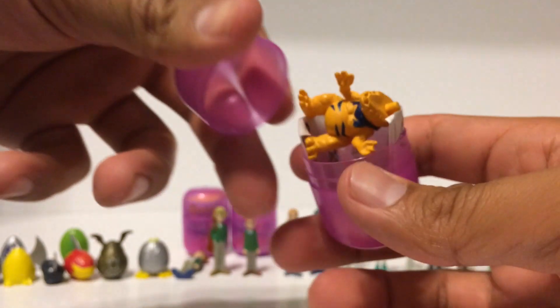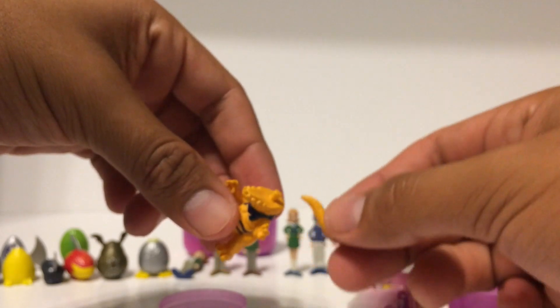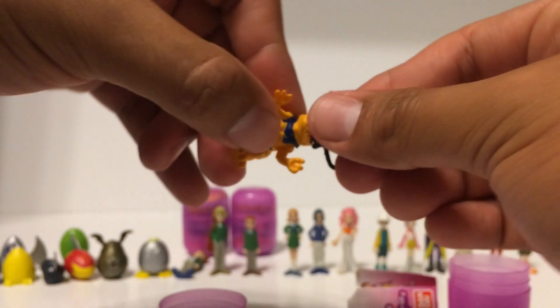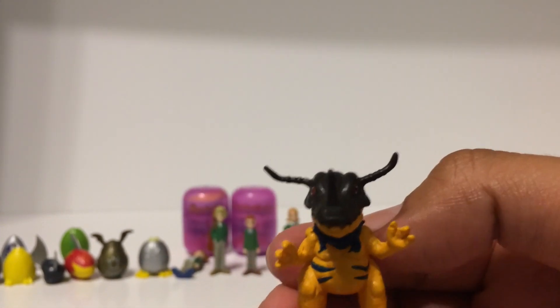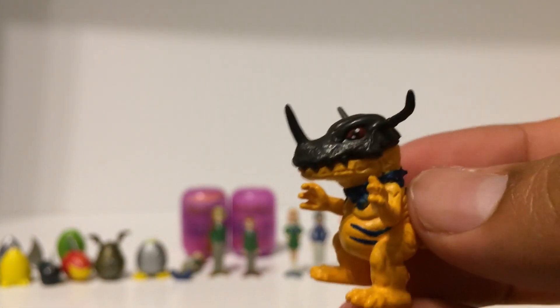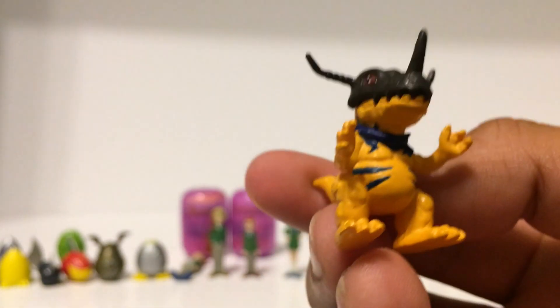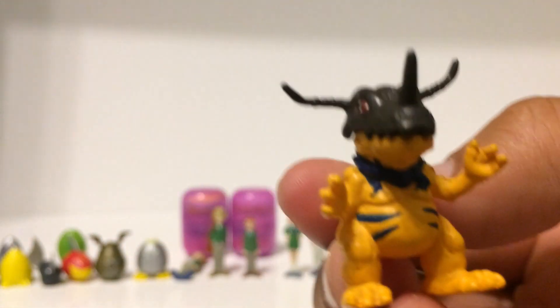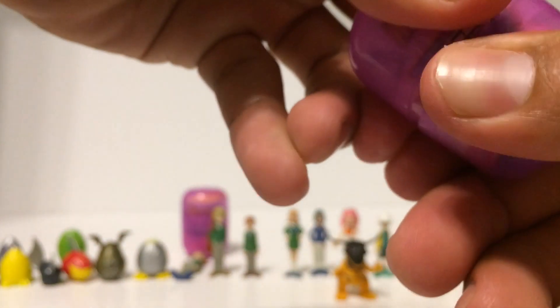This one is a Greymon — it comes with his head and his tail, so we'll build him real quick. These are really nice and pretty accurate — it looks like Greymon, with accurate colors from the stripes to his skull and his eyes. This is actually the evil Greymon from season two, the one that Ken is controlling — you can see he has a little chained collar.